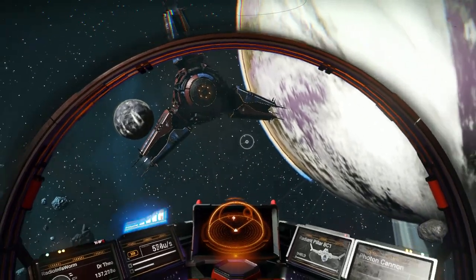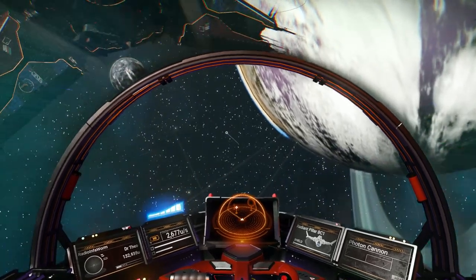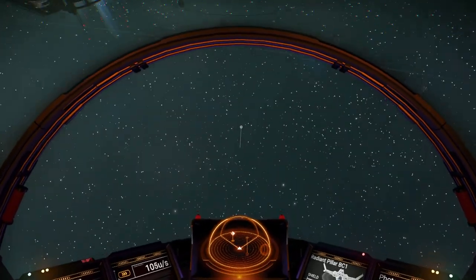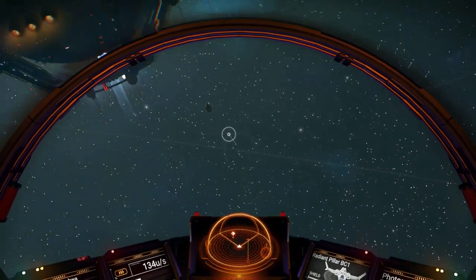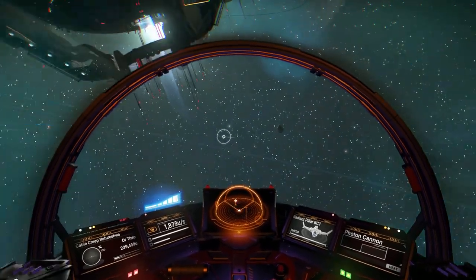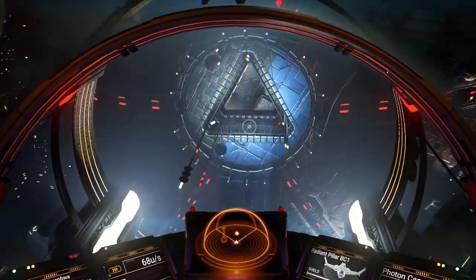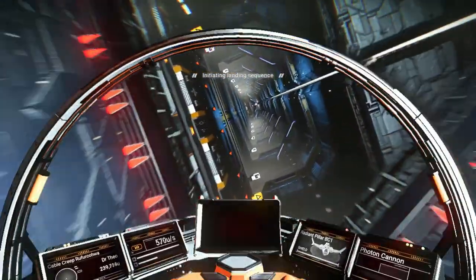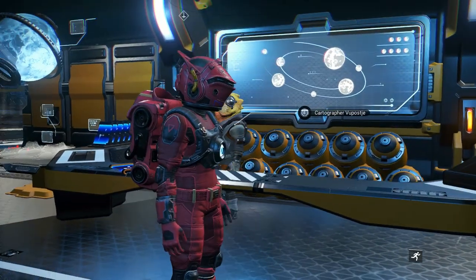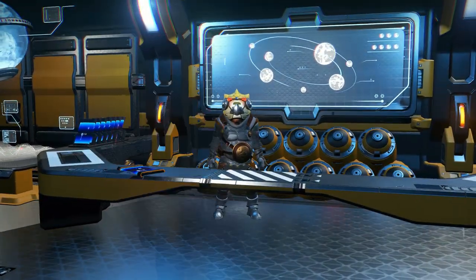It can be a little challenging finding the space station at the beginning because they don't mark it so well for you — it's just a yellow diamond on the map. You have to go to where the light is blue for the entrance. I've been here once already. Once you get the navigation data, go to the cartographer at the space station.